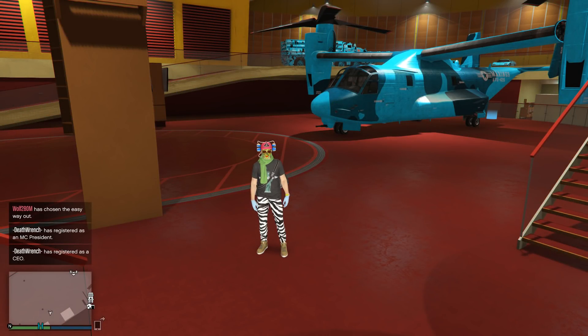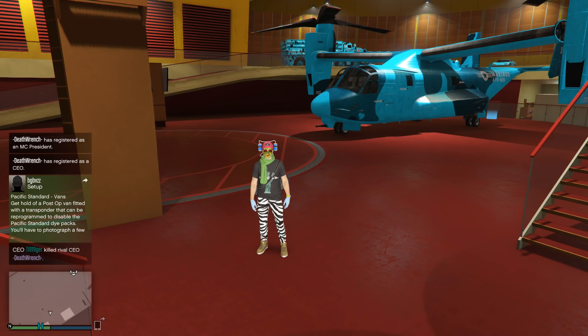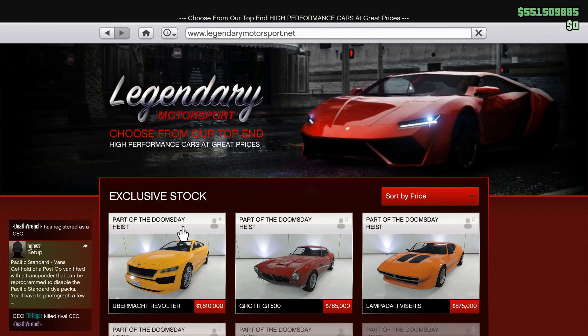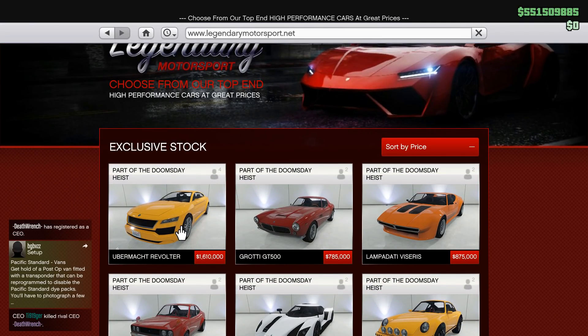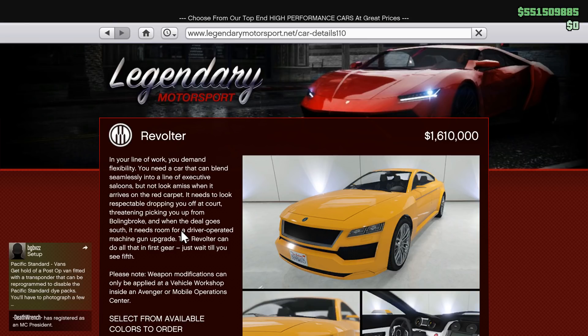Hello, baby girl! This is Toastababy, and guess what? I'm late again, but there is a new car in GTA Online. I don't know much about it, but I do know that it is ridiculously expensive, and it has weapons — you can get machine guns on it once again.